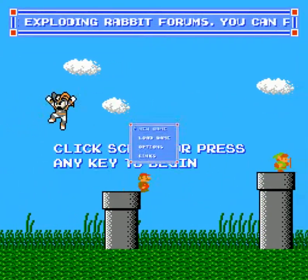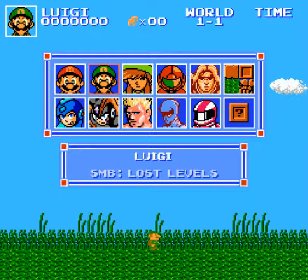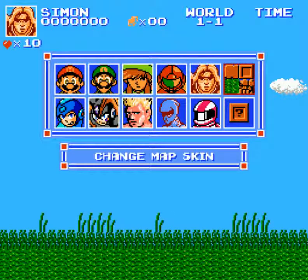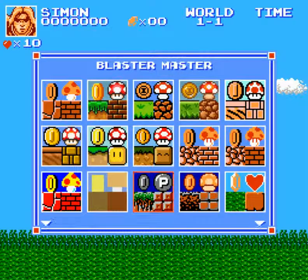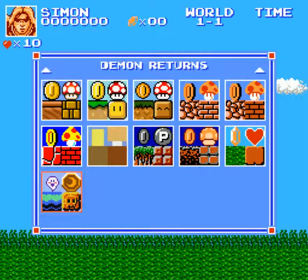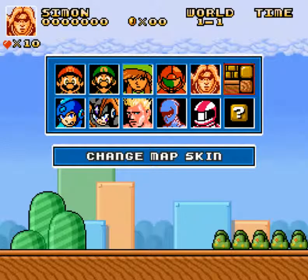We'll start a new game, and you see here the character screen. It's not just that you're playing with a Link's Awakening skin — you can change the map skin to be all kinds, from different versions of Mario Brothers to Blaster Master, Castlevania, Zelda 2, and Demon Returns. And the cool thing is it plays the native music, which is pretty sweet.